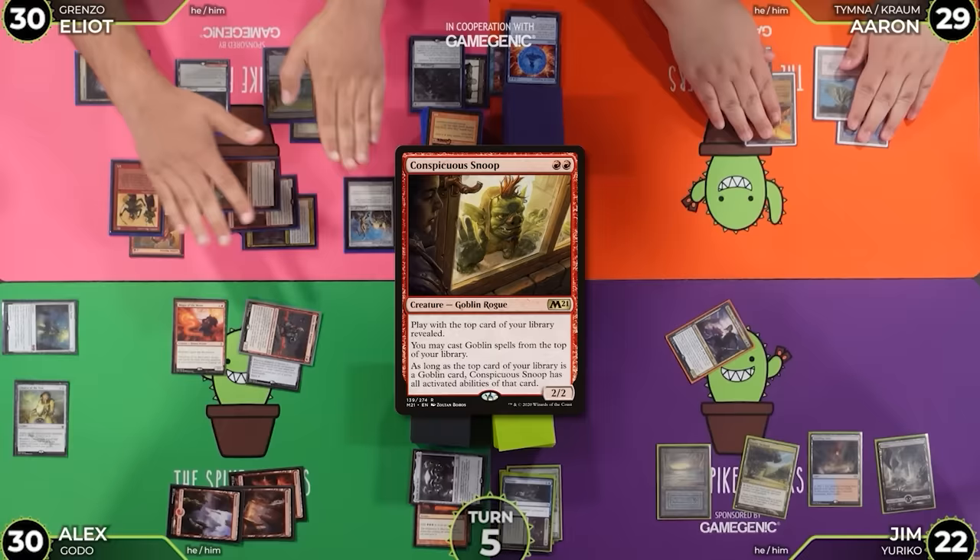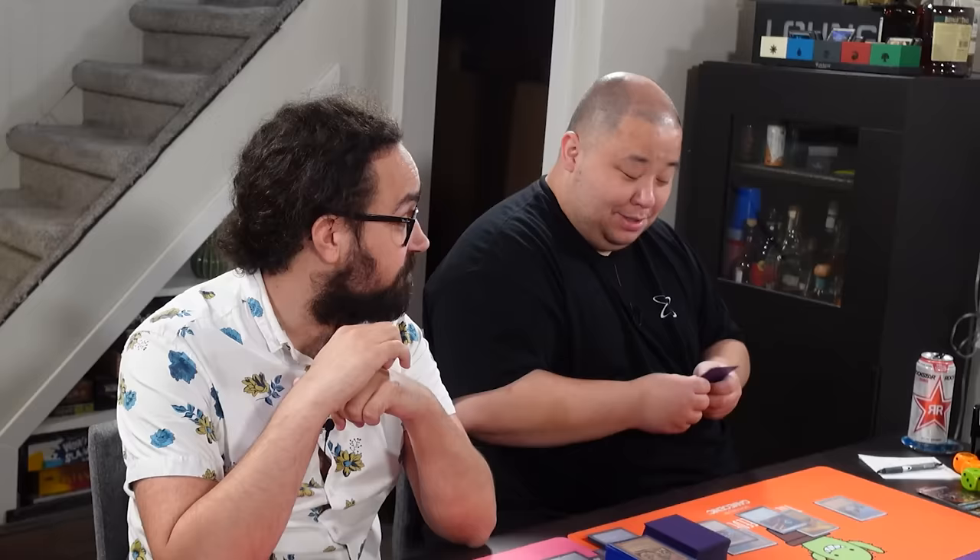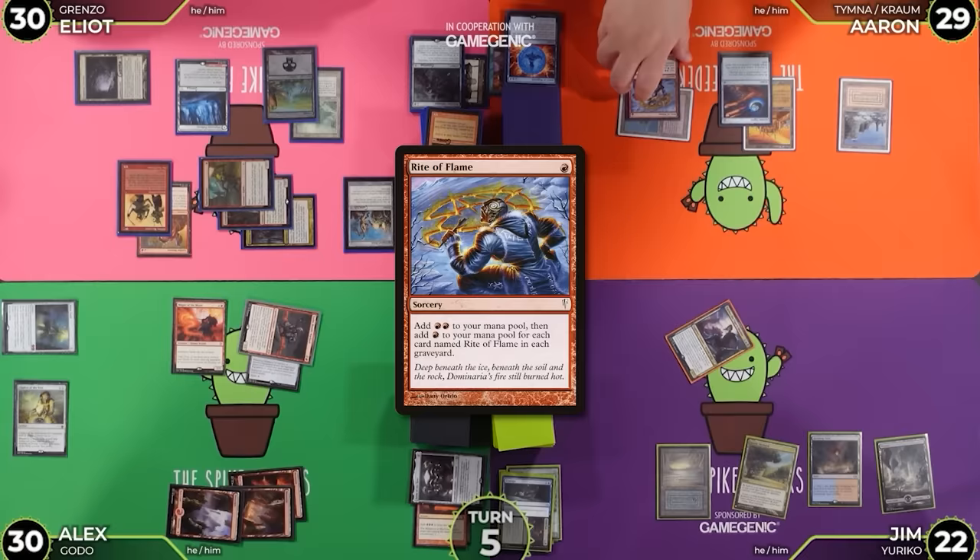Untap, draw. I'm going to tap one of my Mountains to cast a Rite of Flame — it adds 4 red. That's a really good Rite of Flame. What a world we live in. How often does that ever come up? More red floating.